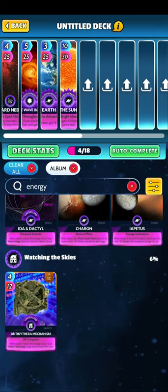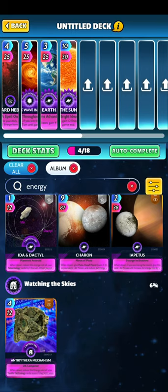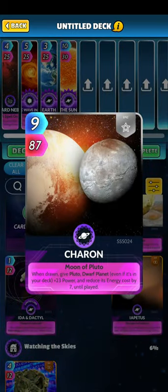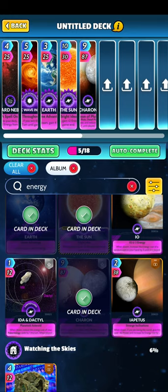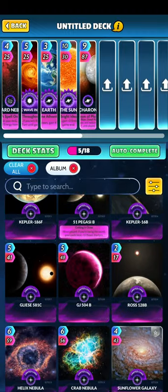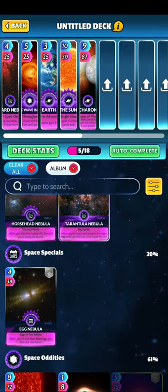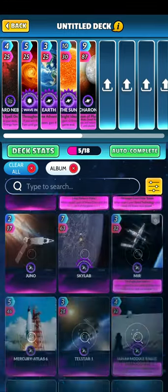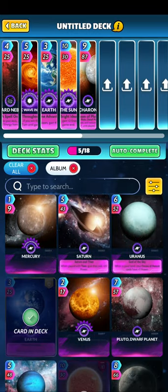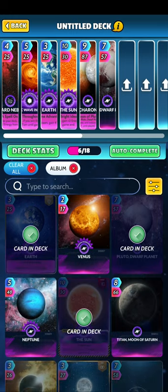Increase the cost - no thank you. I need to have a think about whether I want to put the Pluto combo in. I'll put it in for the moment, but it might be too unwieldy. Because if you get stuck with Pluto in the wrong order to Charon, then sometimes it's not so fun.